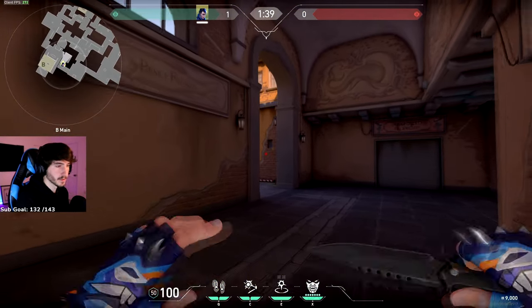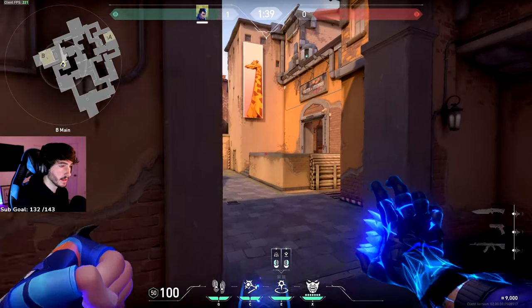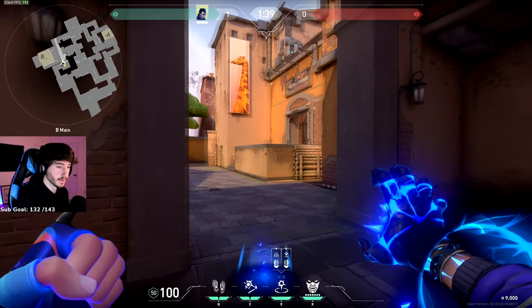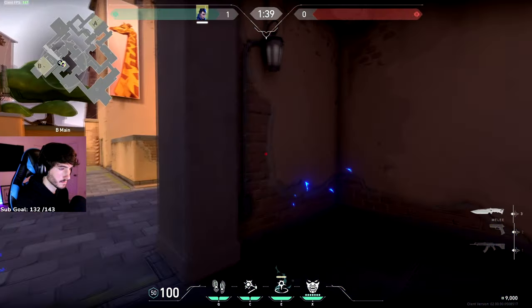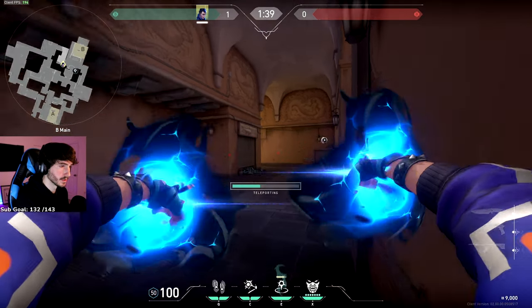There's another one you can do out of B main. This one's a bit more risky because you have to be peeking to throw it. As you're peeking and crossing with your flash going off, just throw it anywhere up against this wall — it doesn't really matter. This one's easy to hit as long as you're covered from market in CT. That's going to get you up into stairs.